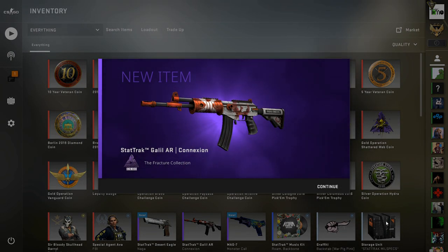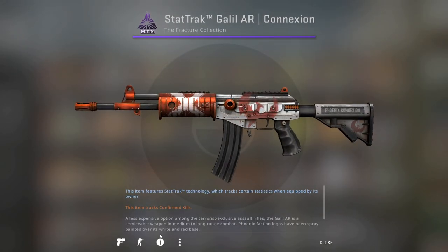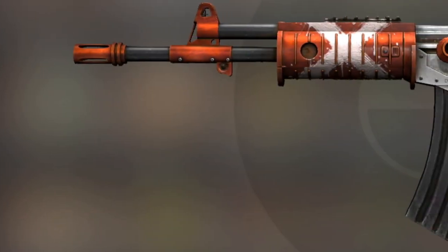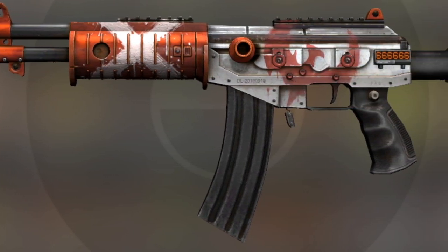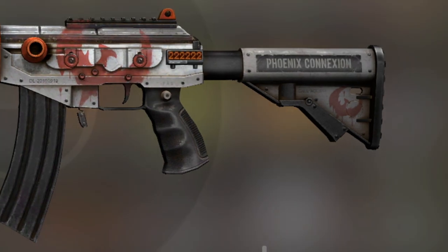Okay, Galil Connection. So that's the first loss outcome of the video. That's one of the Fracture skins, but it's not the one that would have saved us, which would have been the Mag-7 Monster Call — if we'd have managed to hit that, that would have at least been a little profit. But all the other ones are losses, and the Galil is I think the worst one that we could have got from Fracture at the time of recording, so I think it loses about £1.60 or something like that. It's our second Fracture hit of the video. StatTrak Galil Connection comes with 0.055 float — a slightly better factory new float than we would have got with the just below 0.07 average going in. Not the worst outcome in the world, but it is one of the loss outcomes. Hopefully let's turn that one around for the fourth trade-up.